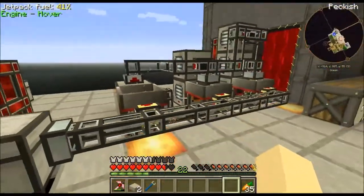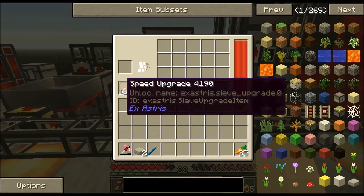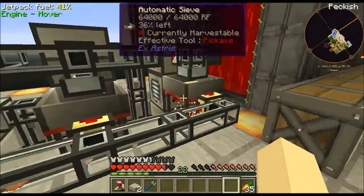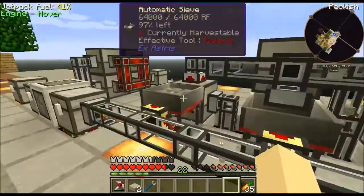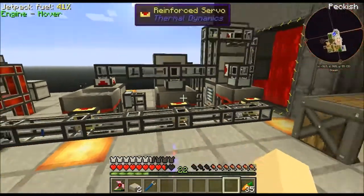I put some speed upgrades and some fortune upgrades into these guys. Since sand gives us Eulorium, I made a massive stack of fortune upgrades, and I took the two fortunes that were meant to be in here and chucked them into this one. So as you can see we've got three set up, two set up, one set up — so that's gravel, sand, and dust. I just have the sand filtering now to these over here as well.